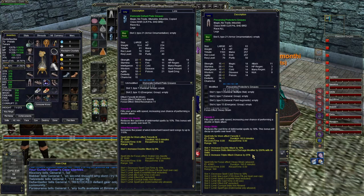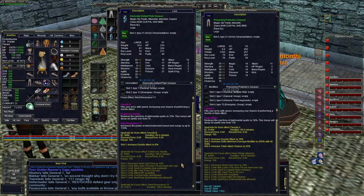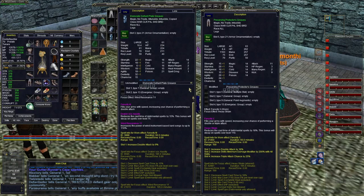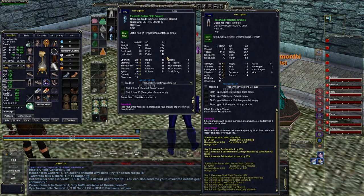Remnants of Tranquility are super easy to get on your server — well, let's hope they still are after this video. They don't cost too much. At level 70, since you can't get the missions, you just go and buy this. You don't even need any augs in it at all. Later on when you get to level 75, you can put augs in this piece and make it even better than raid gear.